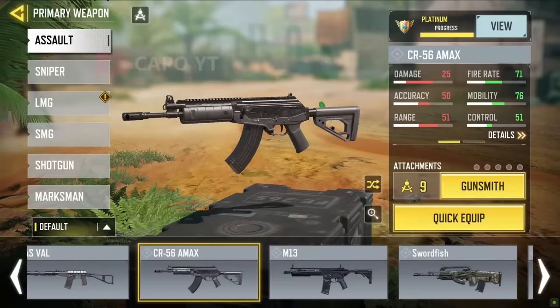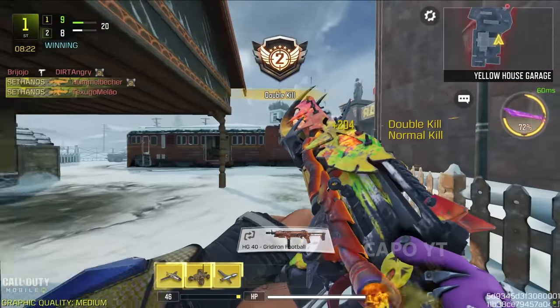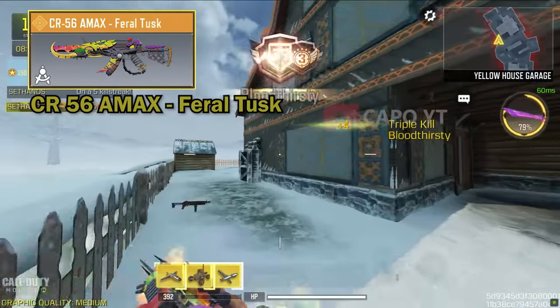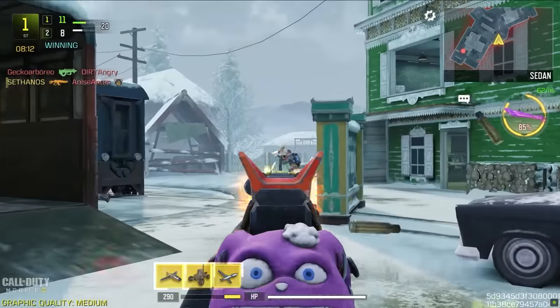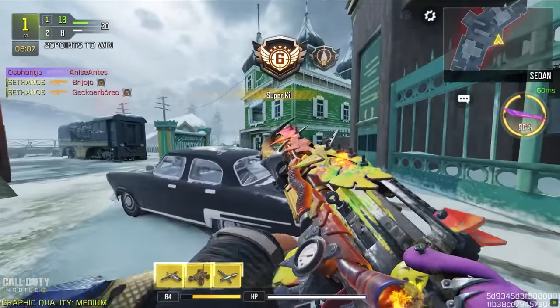Now we move on to the CR56. In my previous video the CR56 best skin was the other legendary, but for this video we have the Feral Tasker — one of my favorite legendaries they have ever made, because it is simply so cool. Look at the kill effect — it's one of the biggest kill effects they have ever made and it is so fun. This single-point iron sight is one of the best and so easy to use.